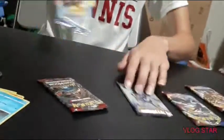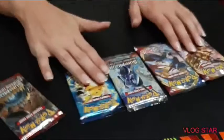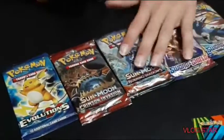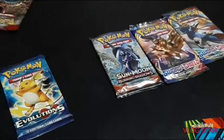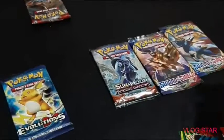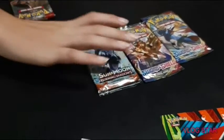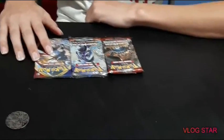Okay, which one do you want to open? There's the options: Sun and Moon Burning Shadows, Evolutions, Sword and Shield — two Sword and Shields — and then Sun and Moon Crimson Invasion. I'll go first. I'll do Evolutions. I'll do Burning Shadows. We'll split that last card. Oh, I just noticed — these aren't promos, they don't say promo on the bottom. No promo. It's cool.